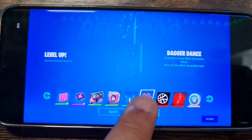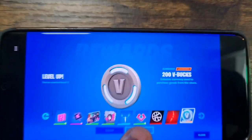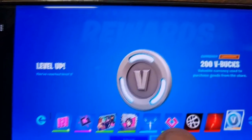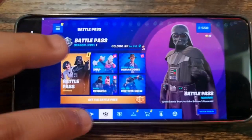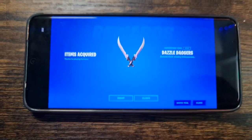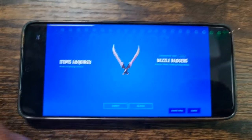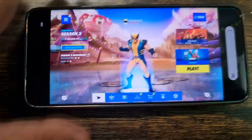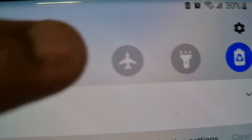Oh — I got some V-bucks! 200 V-bucks, they gave me 200 V-bucks free. I'm just going to claim that real quick. There you go, and that's how you do it. Also, you get yourself a free pickaxe for anybody that's asking — you get a free pickaxe on top of that, which is actually a cool thing.